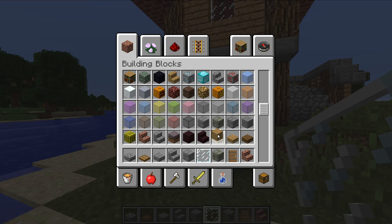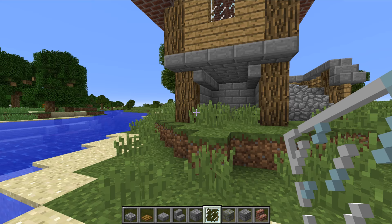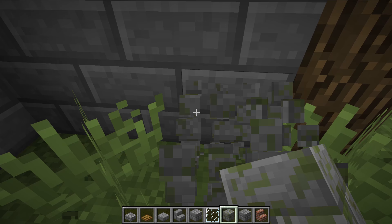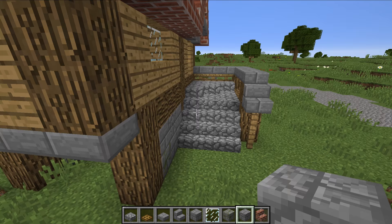What you can do of course is take some mossy and some cracked stone bricks and mix them within the stone bricks you have here, just to variate the texture a little bit. That just adds a little bit more.